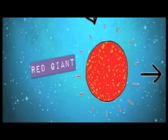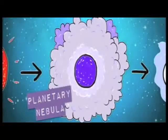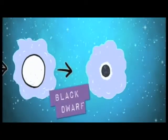The fate of a star depends on how much matter it contains. At the end of its main sequence, a low mass star, like our sun, will expand into a red giant, then a planetary nebula, before contracting into a white dwarf, and eventually a black dwarf. A really massive star will expand into a super red giant, before exploding in a supernova. What's left will either be a dense neutron star, or if the star is really massive, it will end its life as a black hole.